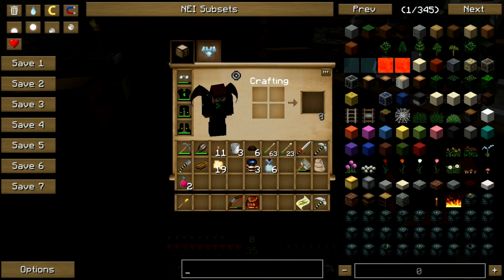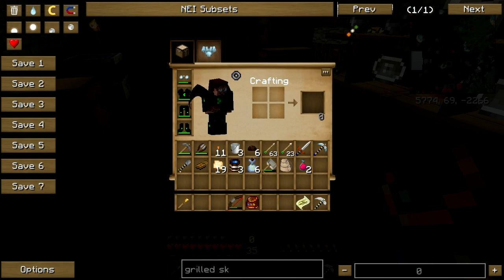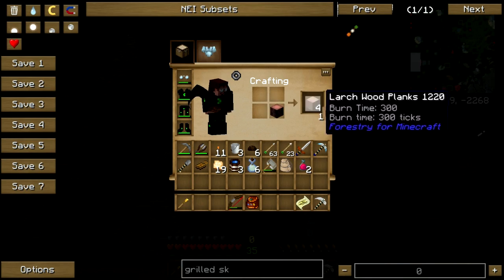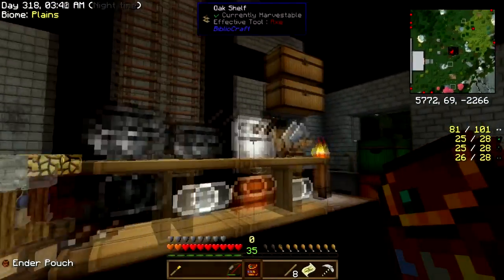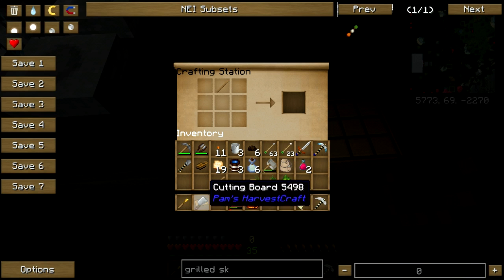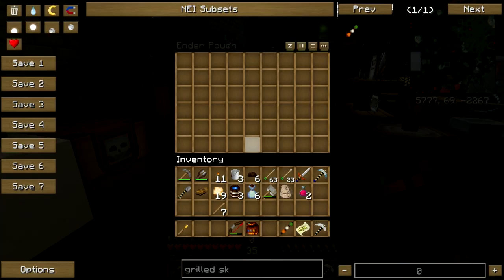A whole bunch of veggies on a stick — grilled skewer. Cutting board, pepper, carrot, onion, and a stick. The one time I have no sticks on my person. Larchwood — there we go. Pepper, carrot, onion — I need a cutting board and a stick. It's not grilled, it's just raw vegetables on a stick. Whatever — I'm not gonna argue.